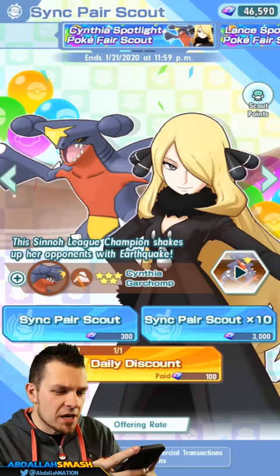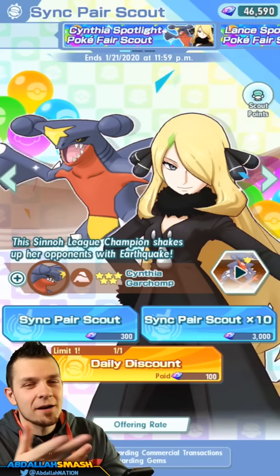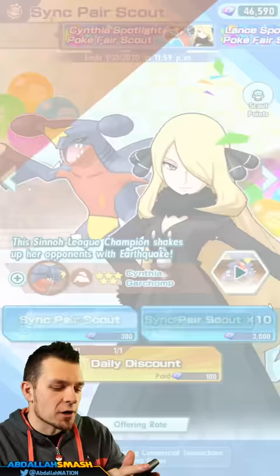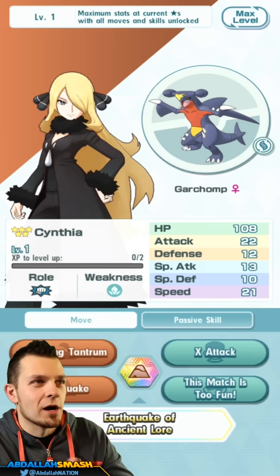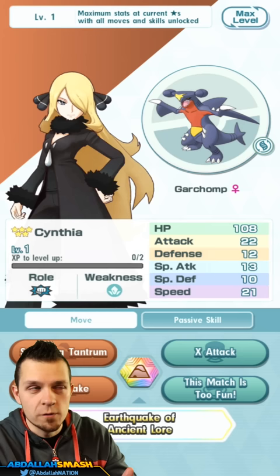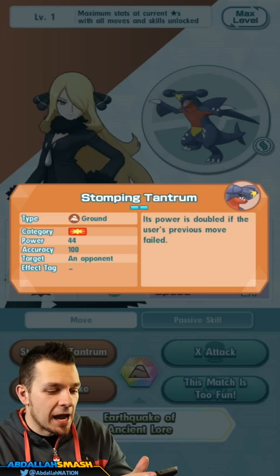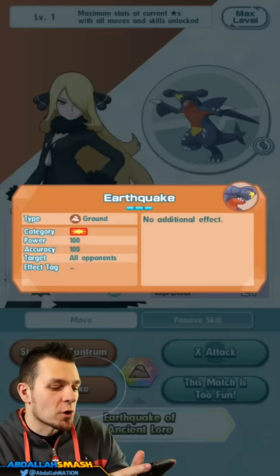You can see we have 46,000 gems. I've not really spent much — I've pulled at the end of episodes I record, but that's it. Now it's time to get this character. What's so good about Cynthia and Garchomp? Other than Cynthia being a boss character in the main Pokemon series, once you use your Sync Move it turns into Mega Garchomp. You've got Stomping Tantrum, a 44 power physical attack — power is doubled if the user failed the previous move.